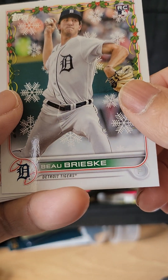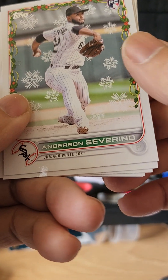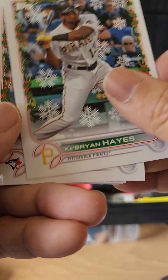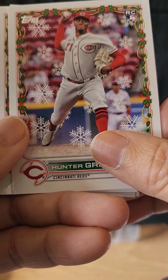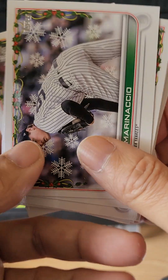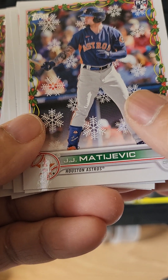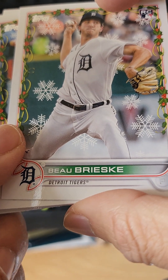Pack nine: we have Brisky, Vladdy Jr., Severino, Anderson, Hayes, Fernandez, Hunter Green rookie cards — nice one. Shohei, Ron Marinaccio, Shane Bieber, Matjavik, back to Brisky.